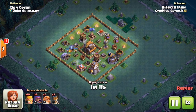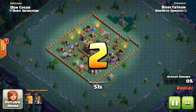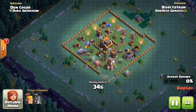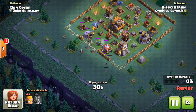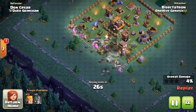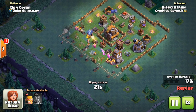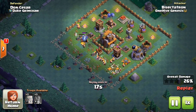Hey guys, bisectatron here from One Hive Gazette with the next video. This is a builder hall video talking about upgrades at builder hall four — which buildings are important to upgrade and which aren't. I'll give you the short and the long version. The short version: the things I recommend prioritizing at the beginning are the clock tower, your traps, your cannons, your archer towers, and your storages.